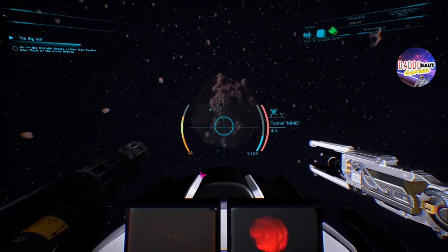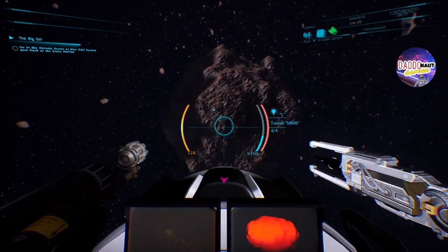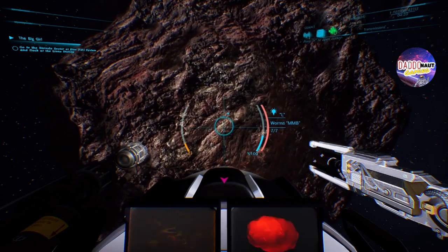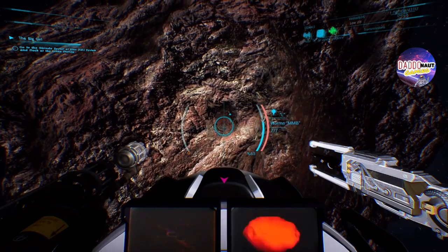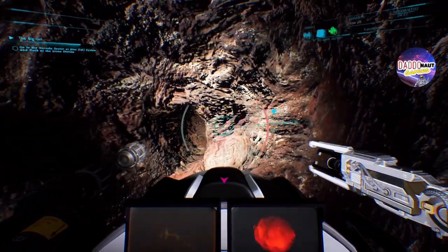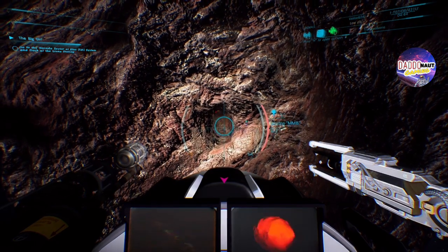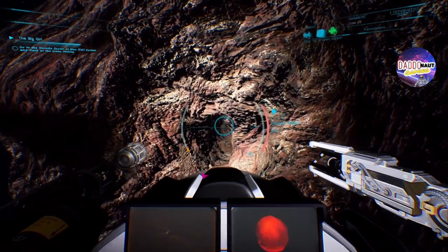We'll press L to activate the lamp. I'm going to launch a worm — what the worm does is it goes in there and tunnels to find things. There goes the worm. We can't follow it, but I'm pretty sure that gold deposits are usually deeper — and yeah, we hit something sweet. Blasting through here.